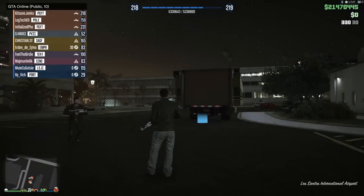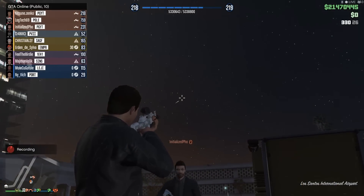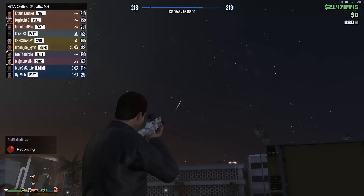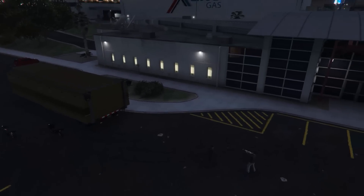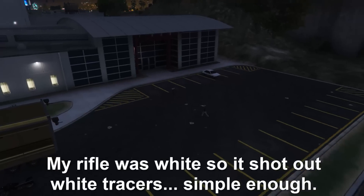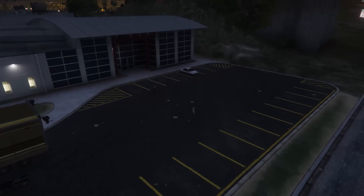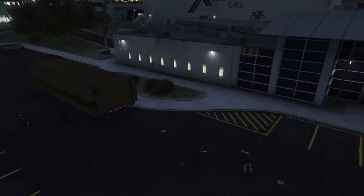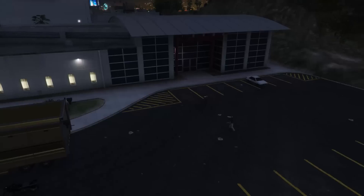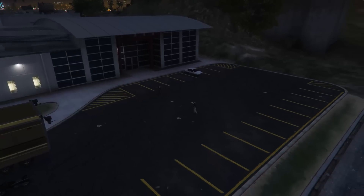Next on the list we have tracer rounds, which basically fire off a glowing coloured round once every five or so shots in your magazine. The colour of the tracer round matches the colour palette of your weapon, making it more of a wow factor instead of being of any use. The effect does look pretty cool and would look great for Rockstar Editor movies, but apart from looking cool, tracer rounds serve little to no purpose at all.